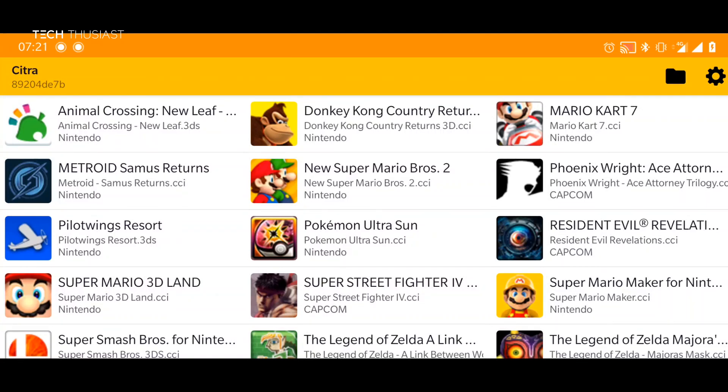What is going on everybody, Techthusiast here, and in this video I'm going to show you the latest feature to make it into the official build of Citra Emulator, and that is save state support. What this means is that you can save the game at any point, for example a boss fight, and if you were to lose then you can load it at that very point where you saved it. I will show you how this works.